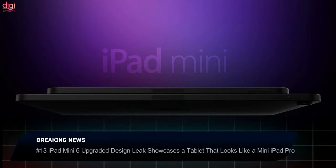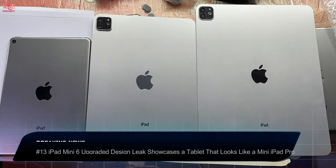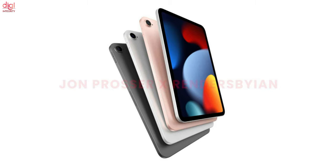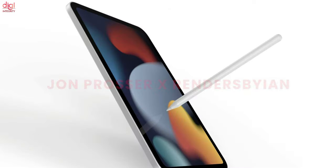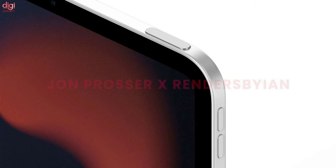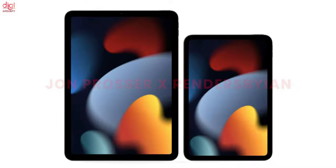Apple is likely to launch the iPad Mini 6 later this year. Ahead of the launch, design renders of the upcoming iPad have leaked online. Tipster John Prosser has shared renders citing sources, claiming the iPad Mini will look like a smaller iPad Air 2020, with narrower bezels and improved internals.